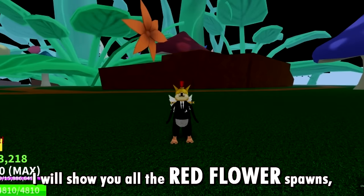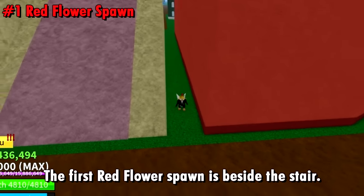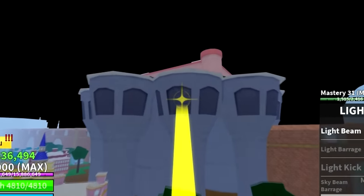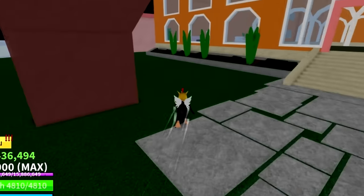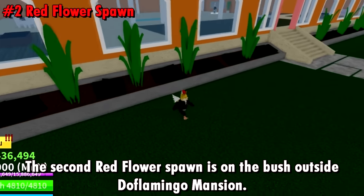Now I'll show you all the red flower spawns. The first red flower spawn is beside the stair. The second red flower spawn is on the bush outside of Flamingo mansion.